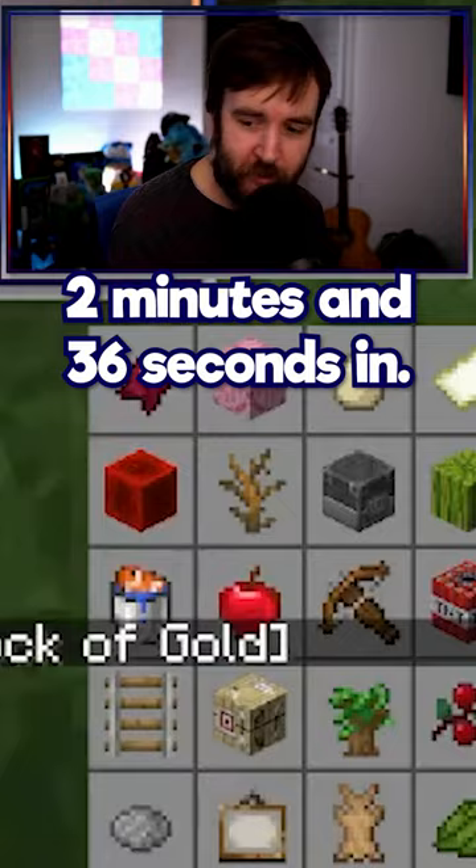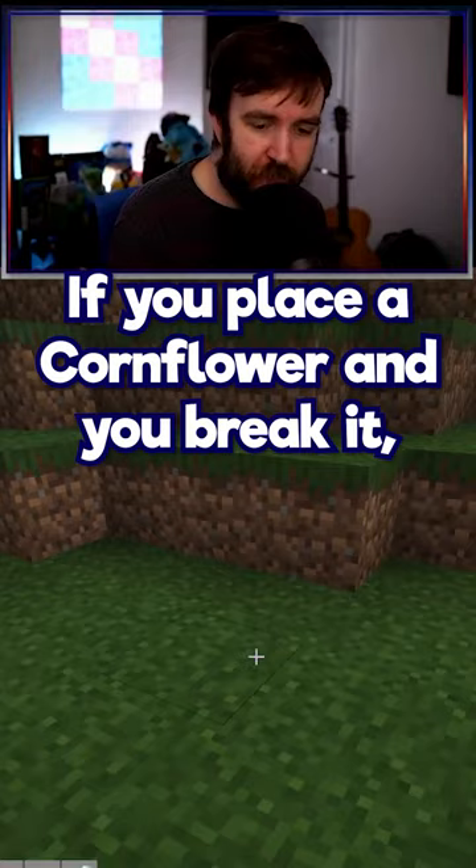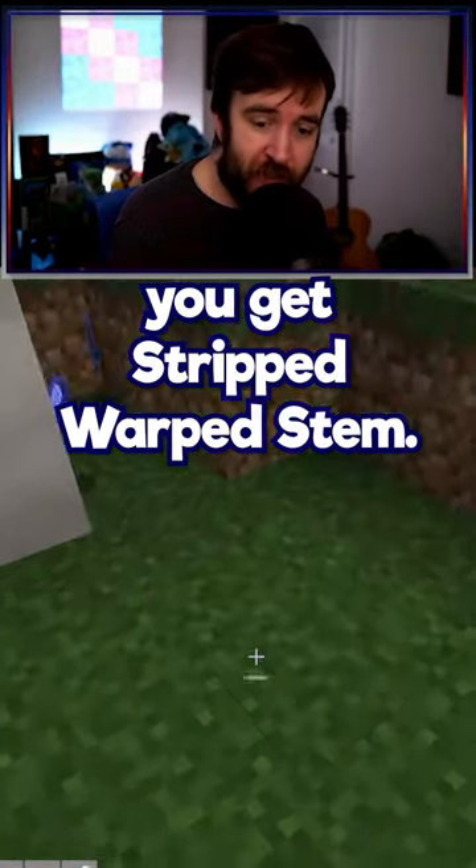We have a gold block, two minutes and 36 seconds in. A crafting table breaks down into a cornflower in a flower pot — good to know. If you place a cornflower and you break it, you get stripped warped stem.